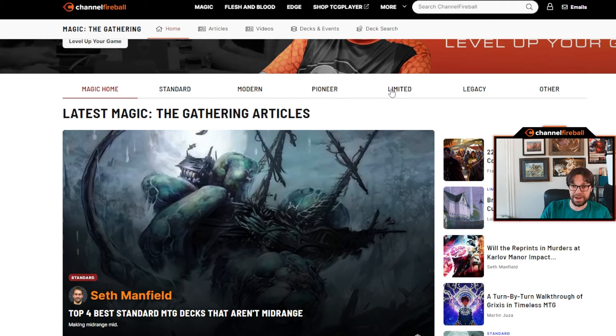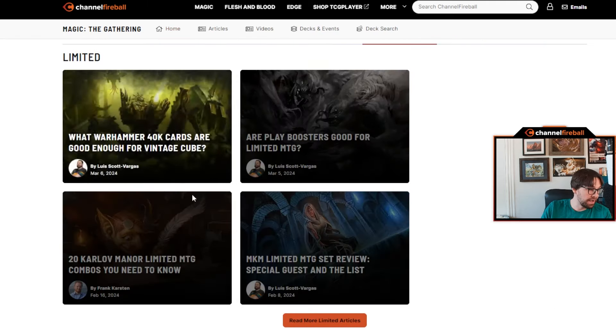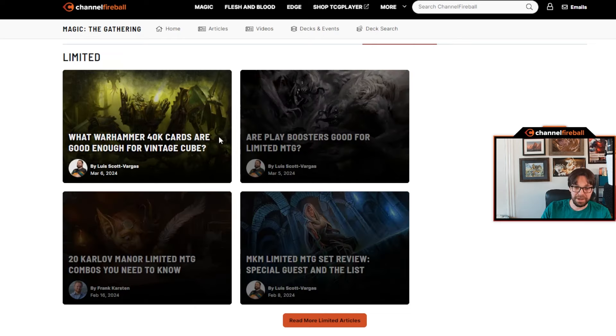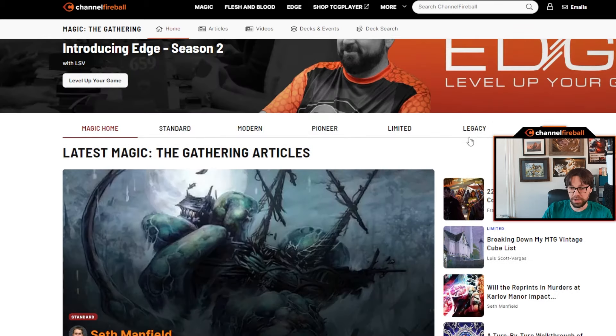What I'm really talking about is sorting by format. You can go to whatever format you like to play or want to find content about and browse that. For example, if a new set came out and you're trying to brush up on limited, you can just go to the limited tab and find set guides and whatever else people have released recently.